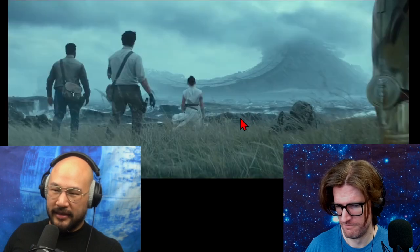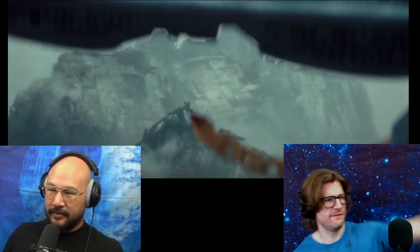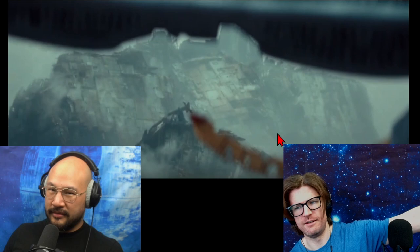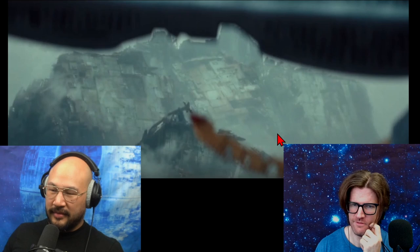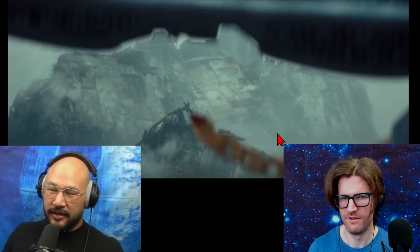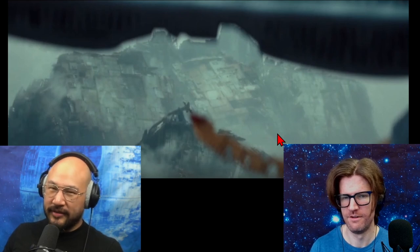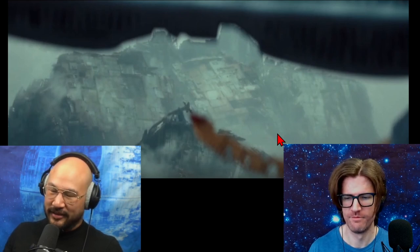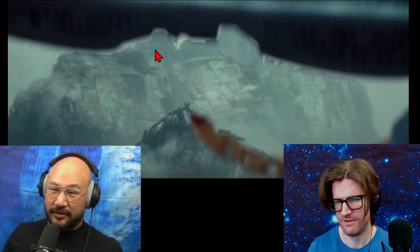And then there you go, it's pointing — but if you were standing 50 meters to the left or any direction, your lineup is going to be completely different. If you're taller than Rey, if your arm is longer than Rey's, your lineup is different. If you're left-eye dominant or right-eye dominant, you'll get a little bit of parallax.